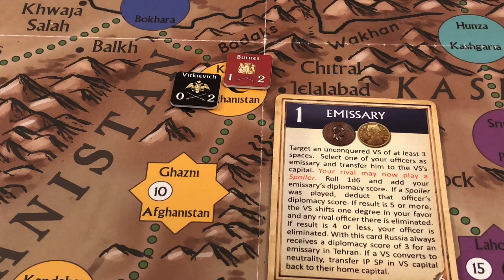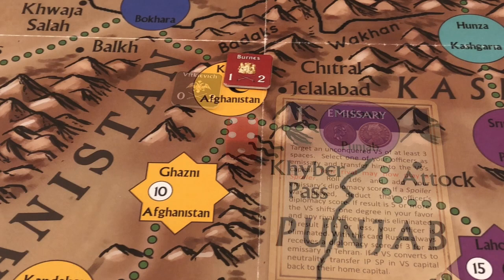A die roll is made and Vitkiewicz's diplomacy rating of two is added. Because the British are contesting with Burns — whose diplomacy rating is also two — Burns' rating cancels Vitkiewicz's modifier. So it comes down to a raw roll of 1d6. The Russians need five or more to succeed; if unsuccessful, Vitkiewicz is eliminated. The roll is a four — not enough. Vitkiewicz is eliminated.